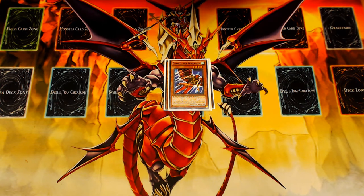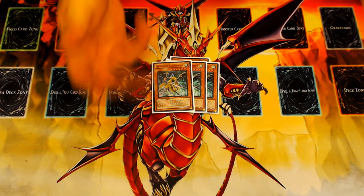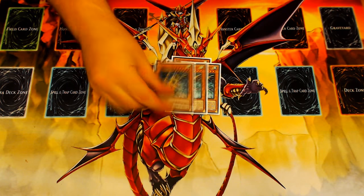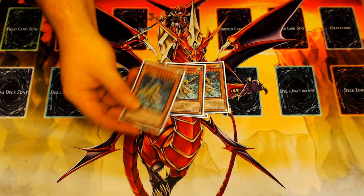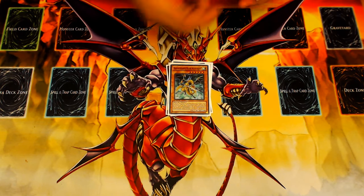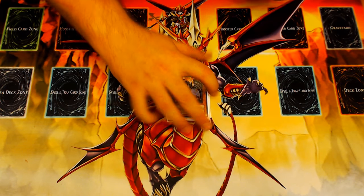Geruda is more potent in what it allows you to do, and Geruda lets you access Zephyros off your Gatorg plays. Zephyros does have the benefit of being a really strong 1-card opener with Ravine to allow you to do an Atum-Red Med play. Triple Mistletoe — I feel like this card is mandatory at 3 until we get 3 Ravine back into the format, and even then it might still be mandatory. It's an amazing extender and a pseudo-starter, because Ravineless hands with just Phalanx and Mistletoe can still make a level 8 Synchro.